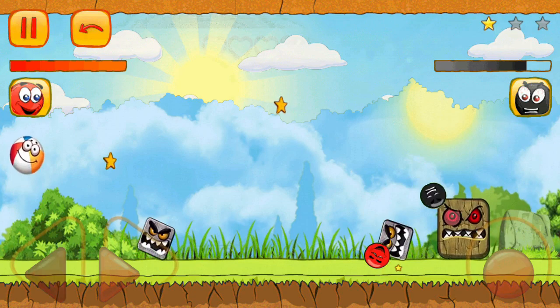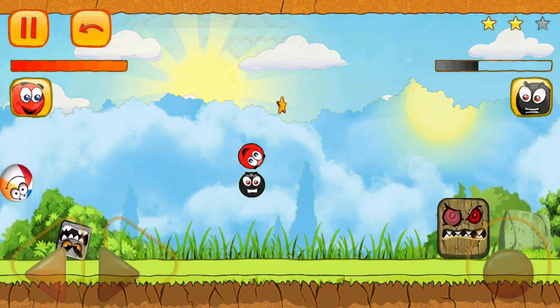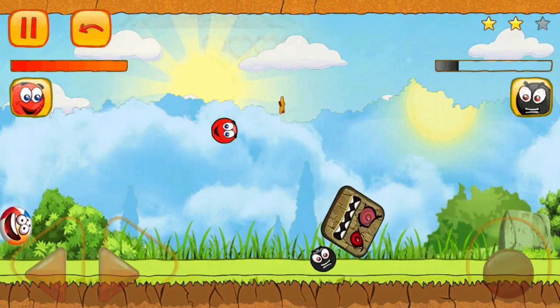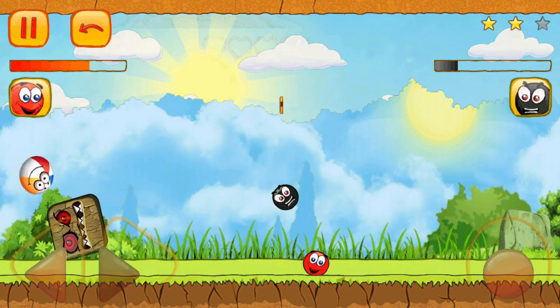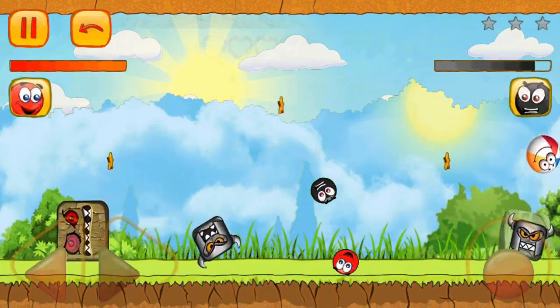Our bouncy hero is equipped with amazing skills. With each jump, twist, and turn, ball friend showcases his incredible bouncing pattern, leaving a trail of laughter and excitement. Finally, after navigating through tricky trials, ball friend reaches the square boss's lair.